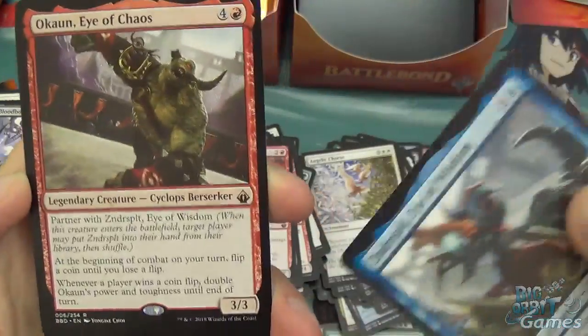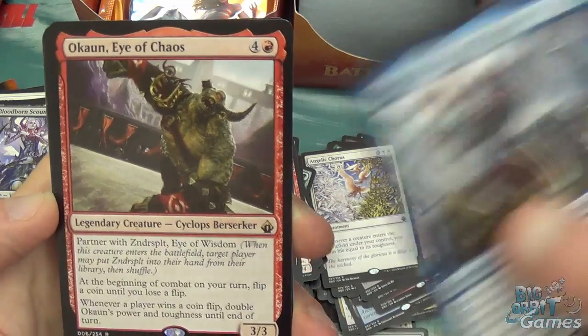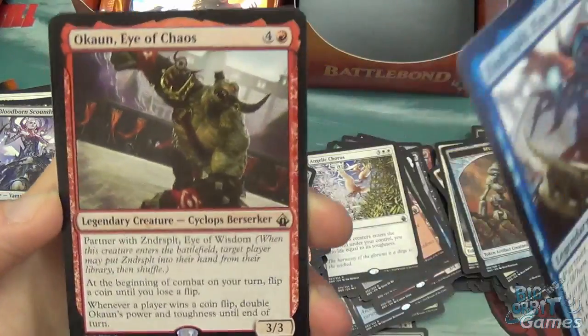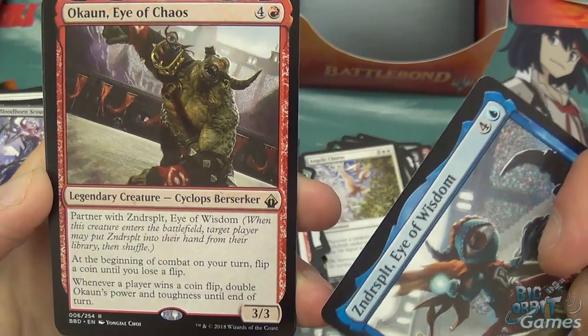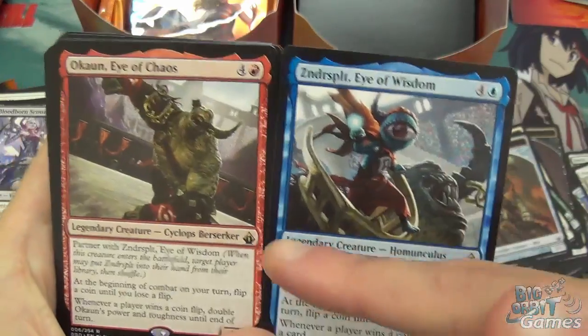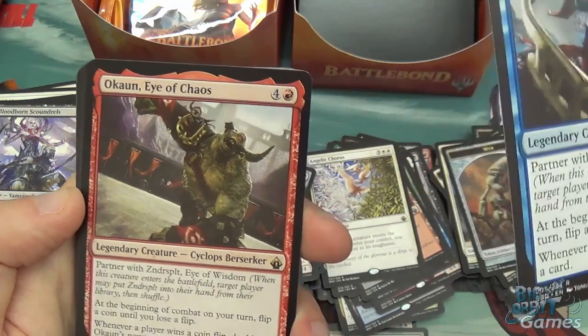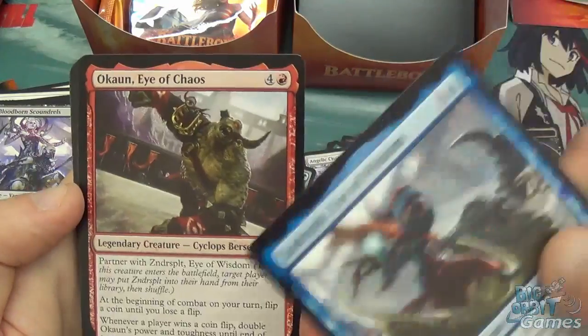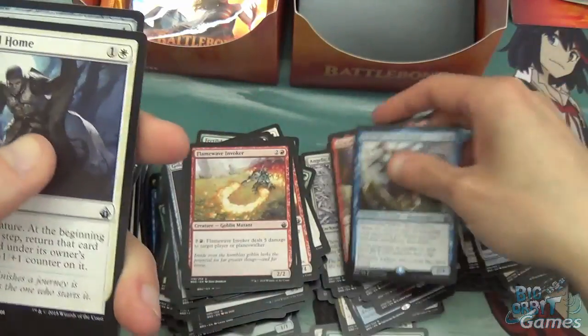Card draw for a coin flip — not bad. These could be quite cool actually. Long Road Home and Oracle's Insight, then all of these commons. And then the last pack.